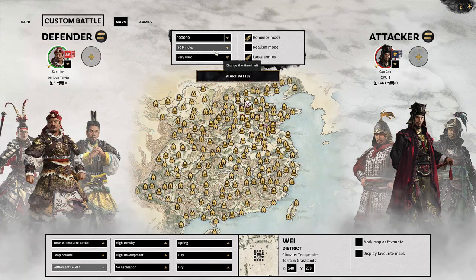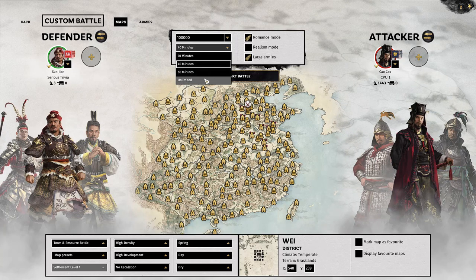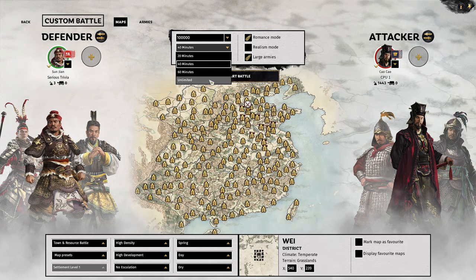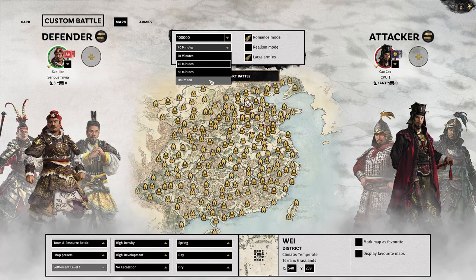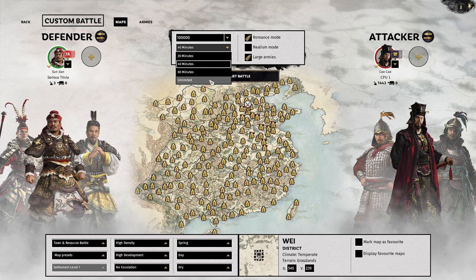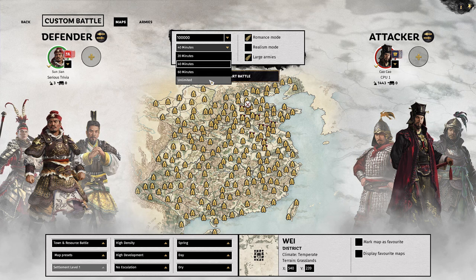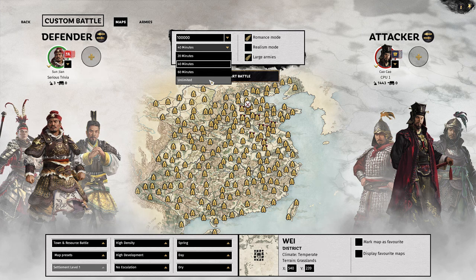We are going to be doing this on a 40 minute battle timer. You could play on 20, 60, or even unlimited — it wouldn't make much difference. Unlimited might cause some issues if the enemy has fire arrows or siege weapons, because in that case they can eliminate all the towers, drain you of all your damage, and force you into an unending loop where neither of you can win but you technically can't lose either. But that's a tough situation.